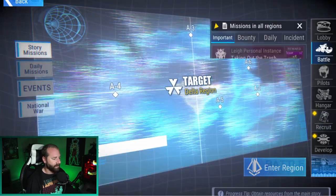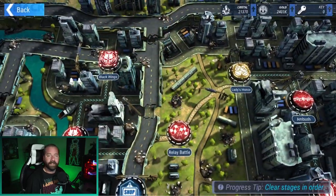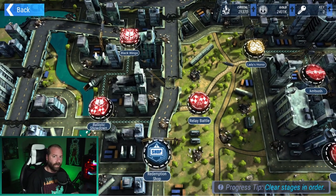Chip blueprints are going to be your biggest source of power increases and how you're going to make your team one and team two specifically stronger much faster. Don't get tempted by everything else in the shop — focus only on chip blueprints. You want to try to break into the Kegya region large-scale invasion as quickly as possible because that's going to let you get the chip one blueprints and better chips. A good chip can be like an extra seven to nine thousand power jump for one of your characters. It's very, very important that you get these chips.